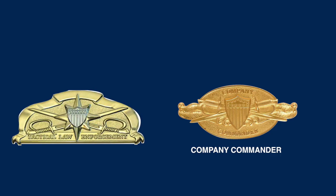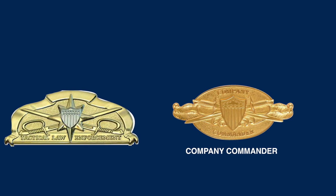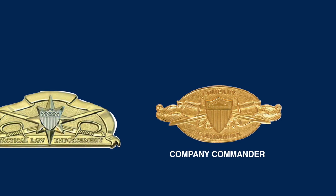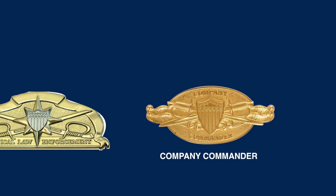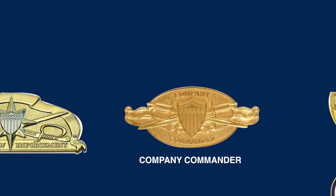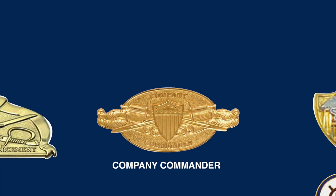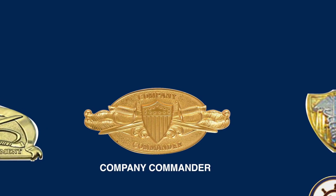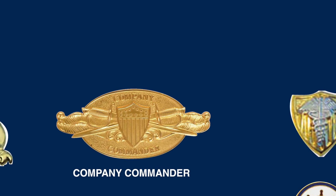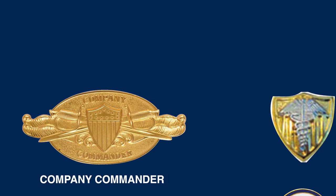Shown on the left is the Tactical Law Enforcement badge of the United States Coast Guard, which has a Coast Guard shield superimposed over a compass rose, imposed over two crossed sabers. The Coast Guard Company Commander's insignia shown here is the equivalent of a U.S. Army drill sergeant's identification badge. It's a gold badge awarded to qualified drill instructors as a permanent decoration and skill badge. Coast Guard company commanders are responsible for basic military training of Coast Guard recruits and can wear the insignia for their entire military career.